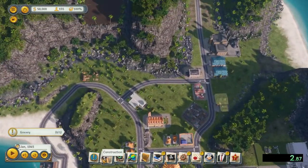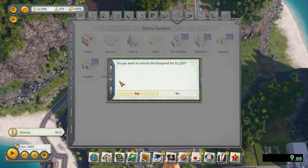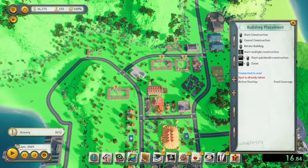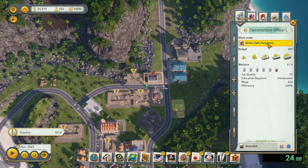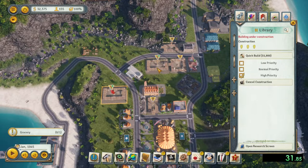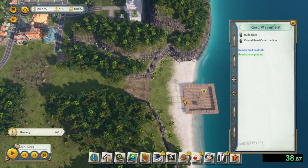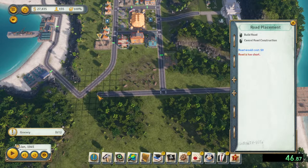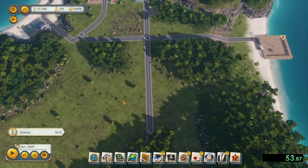Pre-building is the key in this scenario to get off to a quick start. Build two libraries, three groceries, a fire station, a pirate cove, a logging camp, a furniture factory, and when you have sufficient money, build a spy academy. Be sure to start the Food for the People edict and max the budget for the grocery stores so you can get to the $1,000 in grocery fees as quickly as possible. Be sure also to max the budget on the oil wells, existing plantations, and existing ranches. On the plantations and ranches, be sure to flip the work modes to the other option.